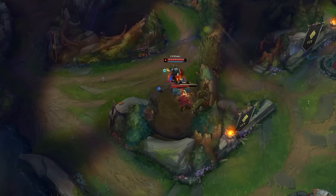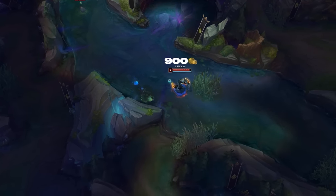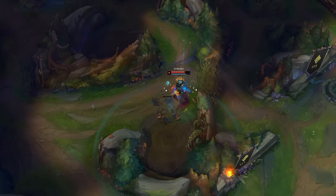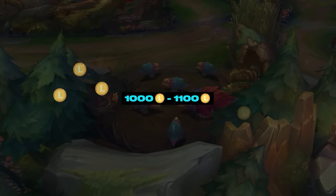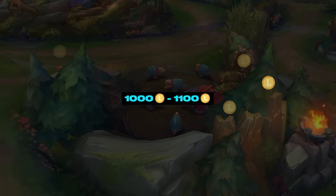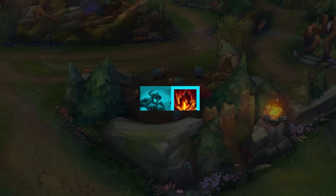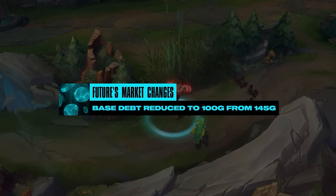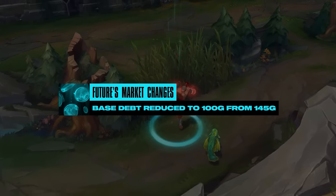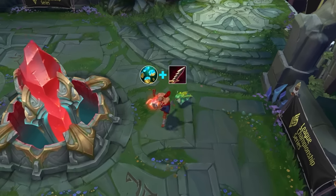That may not seem like a massive deal, but trust us when we say that it can completely snowball you out of control. On a standard full clear with Scuttle, junglers end up with about 900 gold. But if you add the extra Raptors at the end, you'll end up with a total of around 1000. Most junglers spike really hard with specific purchases between 1000 and 1100 gold — Assassins with Serrated Dirk, Bruisers with Iron Spike Whip, AP junglers with Sorcerer's Boots or Lost Chapter, Tanks with Bami's Cinder, and so on. These spikes are so impactful early on that one of the major reasons Futures Market was changed was actually to stop junglers from doing a standard full clear and then being guaranteed one of these big spikes.